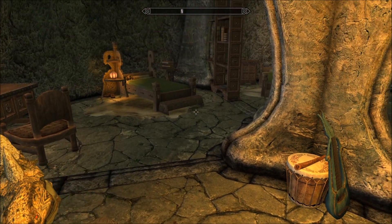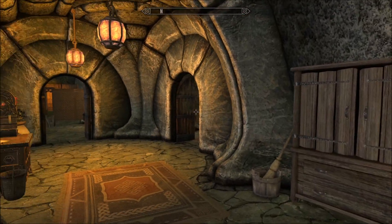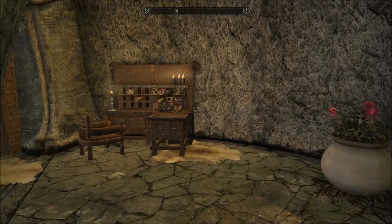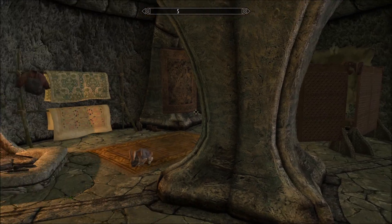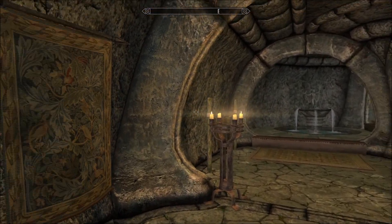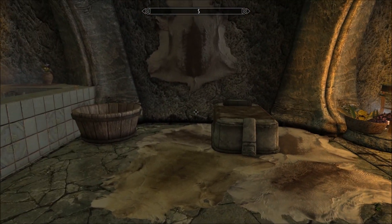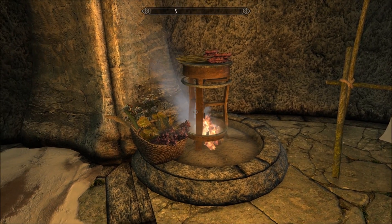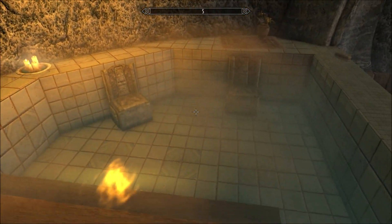I guess that's a Morrowind reference — I never played Morrowind, I'm sorry. My first Elder Scrolls game was Oblivion. Over on the other side is your bedroom — quite simply decorated: a little desk, some wardrobes, a comfy bed. And then probably my favourite room, if not the crafting room, is this — your bathroom. The tapestries are very lovely. There's a stone bed, kind of like a little sauna area, and then a pool. Very nice, actually.